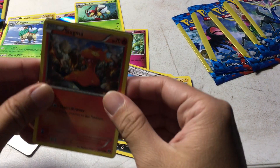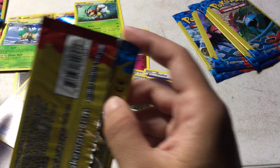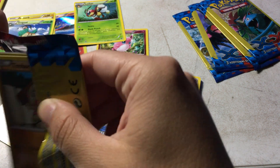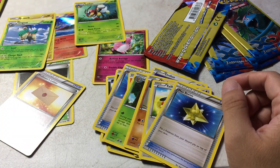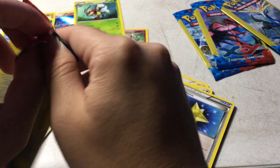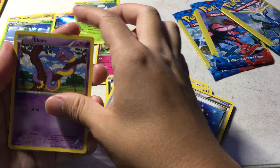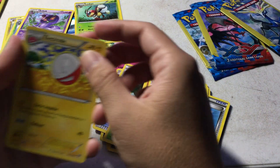A Slugma. Another Slugma, which is interesting. A Doduo. And a Kakuna. Then we have a Timber, a Taillow, and a Max Revive. An Ekinz. An Arbok — ok that's a rare. And an Electrode.